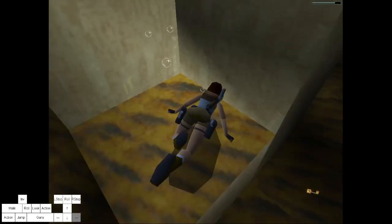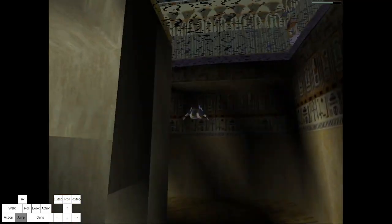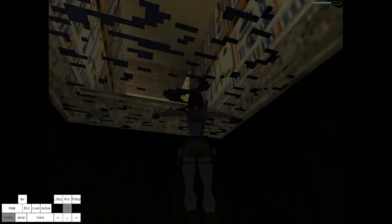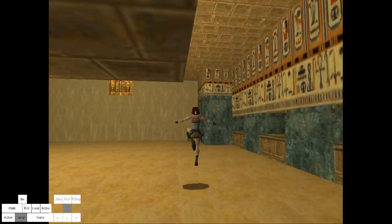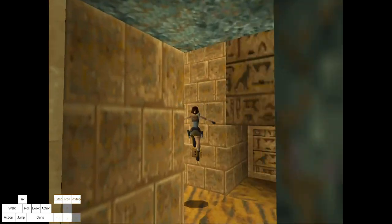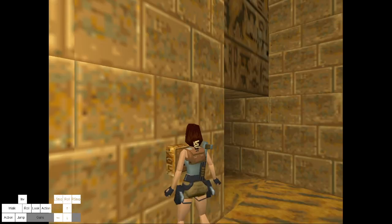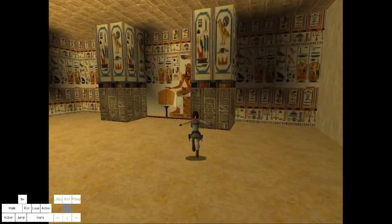This one has really easy secrets as well. First you need the key. We're doing this the unintended way - it might as well be intended, the way it looks. Because this level has a lot of rooms you really don't need to even visit. It's strange.